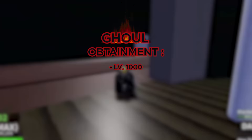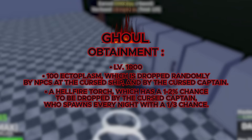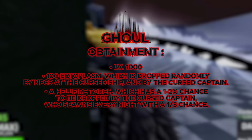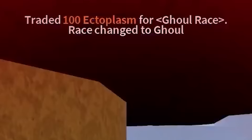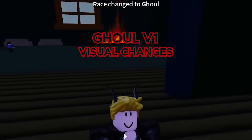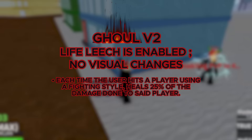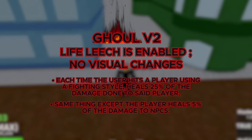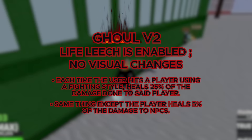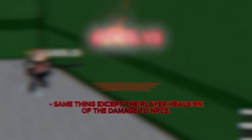Next up, we got the Ghoul Race, which also cannot be obtained by spawning in. To get it, you need to be at least level 1000, and you need 100 Ectoplasm dropped by NPCs at the Cursed Ship. You also need a Hellfire Torch, which has a 1-2% chance of being dropped by the Cursed Captain, who spawns every night with a 1 in 3 chance — so it's gonna be really difficult. Then you gotta go talk to the Extremic NPC and he gives you the race. The V1 gives you slightly increased regeneration and you run 30% faster during the night, and for a visual change you get two black horns on your head. For V2, you gotta go talk to the Alchemist, and your Life Leech gets enabled — every time you hit a player using a fighting style, you heal by 25%, making it really good for Buddha users. You also get a second Life Leech for NPCs where you heal by 5%.